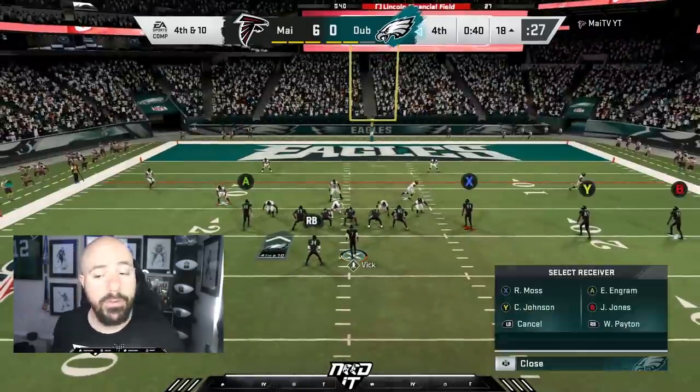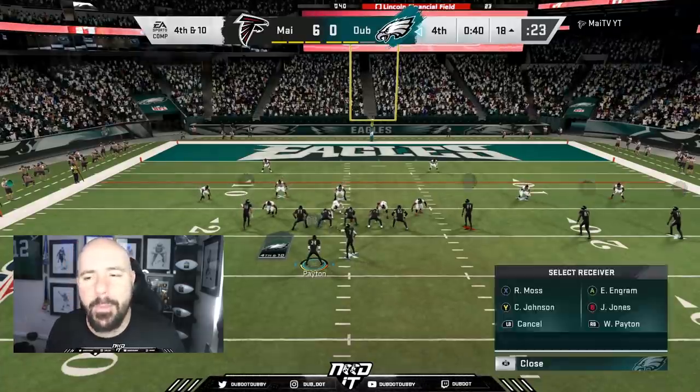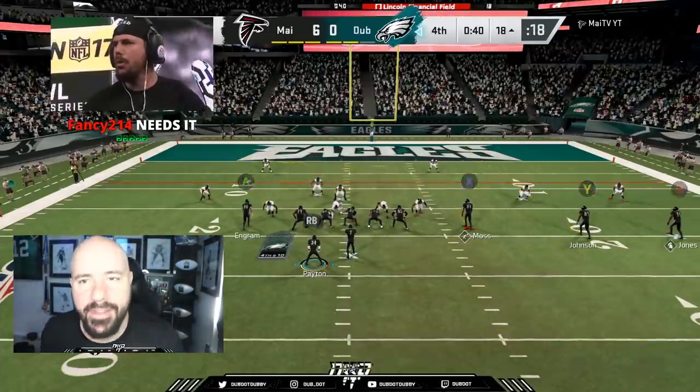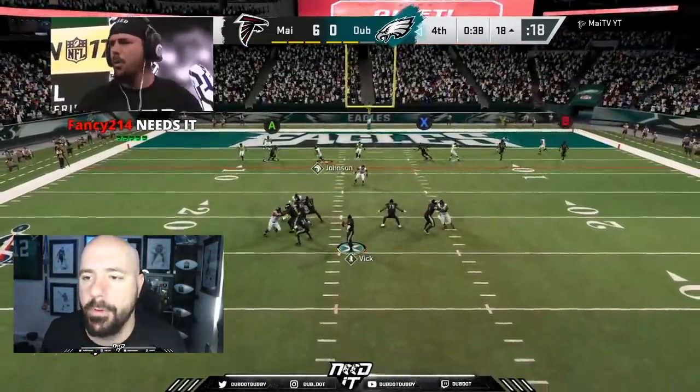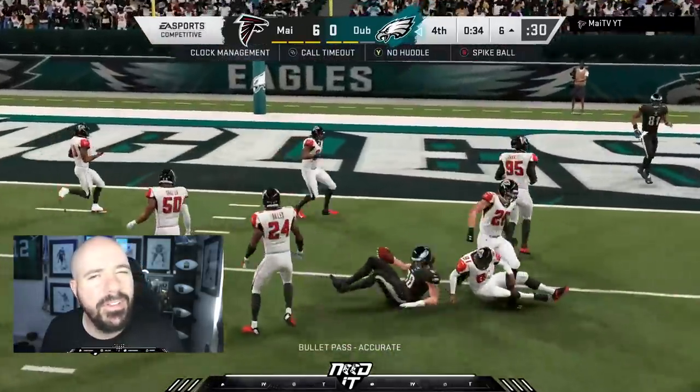He's been running a lot of Cover 2. This is when you need to pull out some different looks. Dagger is good but you need a wrinkle. I know his user wants to go right to left to guard the post route, so I hit this in-route to Evan Engram right back over the middle by the spy - possession catch, first down. You have to pull out just a little wrinkle when you need to, especially when people know your play style.